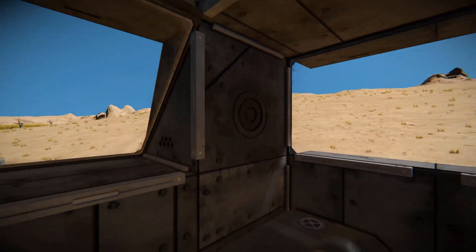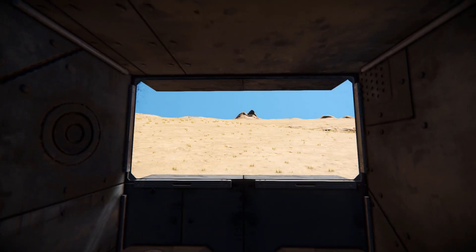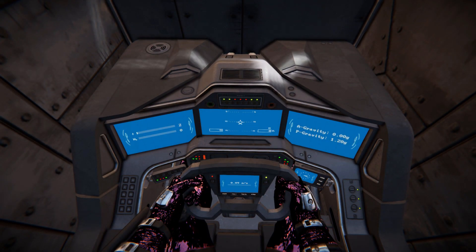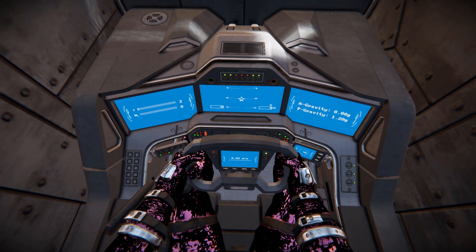Getting into the seat in first person view, this is what we get all the way around us — a very limited view, but it's good enough for this small vehicle. Looking down, we do have our gravity, our horizon, our power and hydrogen, and of course our speed right below there. Don't be worried, because it is a mech, so it will wobble around quite a lot.